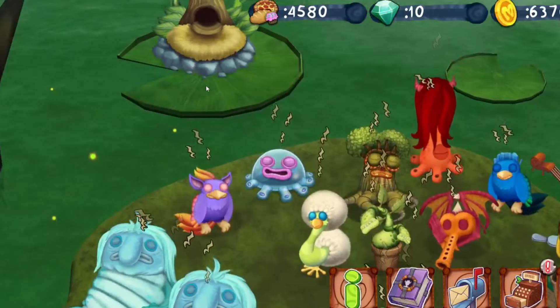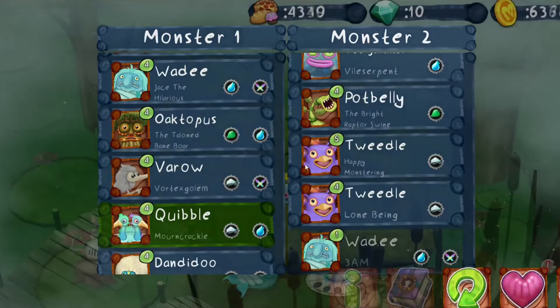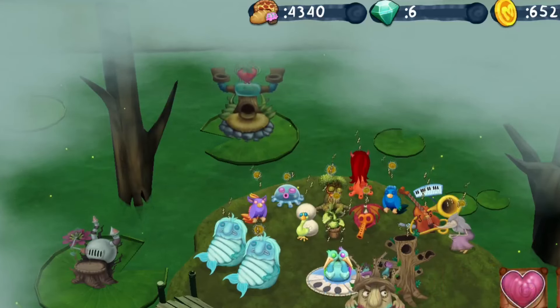I just want to get Bano and then I'll stop recording. What is Bano again? I forgot. It's gonna reset again when I try and breed him - they don't want me to get Bano! There's something dangerous about Bano that they don't want me to get. I only have two tries to get Bano.